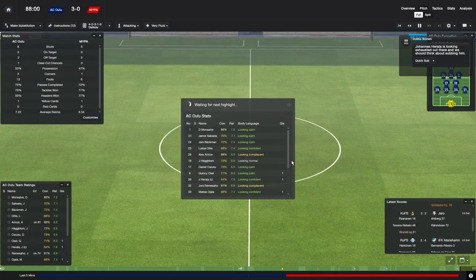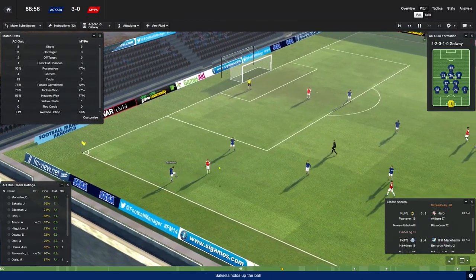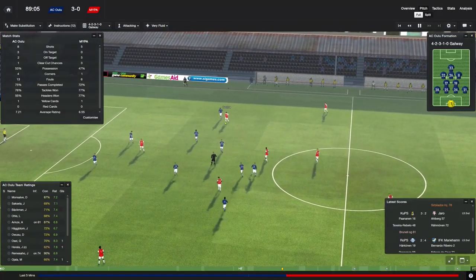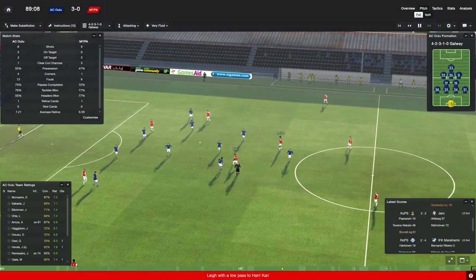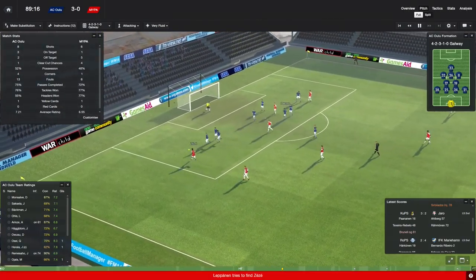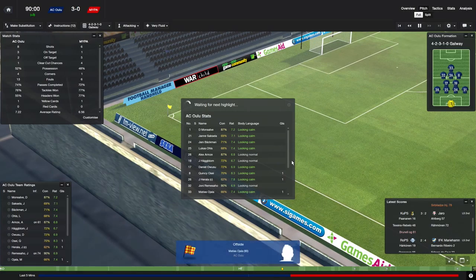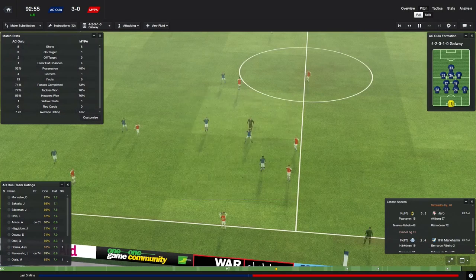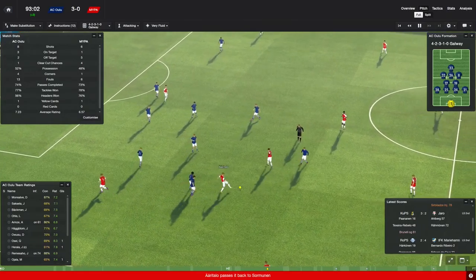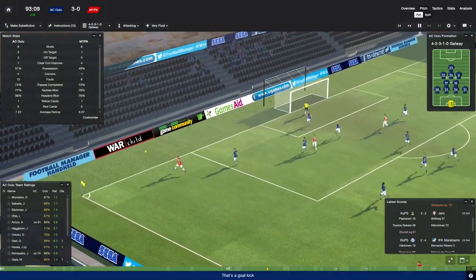If our defenders defend well and anticipate those long balls, it's easier to defend than teams passing through the middle of the park. We can get caught kind of deep, but I also like having nine players defending. Those players going over the top are going to screw us when our defenders misjudge it — it boils down to having good defenders. Bachman isn't terrible, but I don't think we really upgraded all that much. It was just a minor upgrade and I don't think we'll see much difference against the upgraded talent we'll be facing.